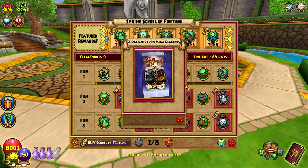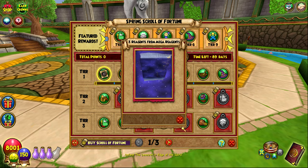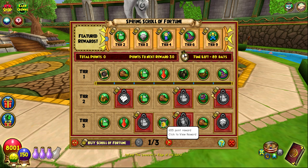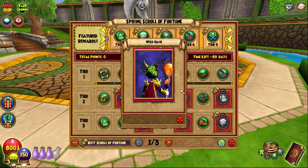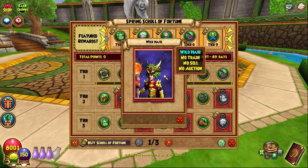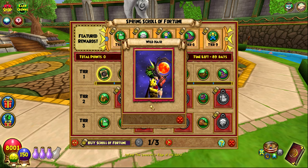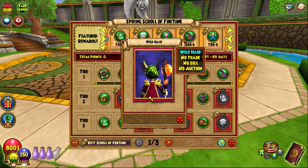You get three reagents from Mega Reagents — there are like seven reagents that are good from this pack like steel and brass, but otherwise not great. Next reward — this is actually cool: you get the Wild Hair. I think it looks really good, kind of like that forest boss style. There's one in Wysteria that's like the final boss. I think it's a cool hairstyle and it's free, so I suggest going up to this point. It's a good stitch for Life wizards.